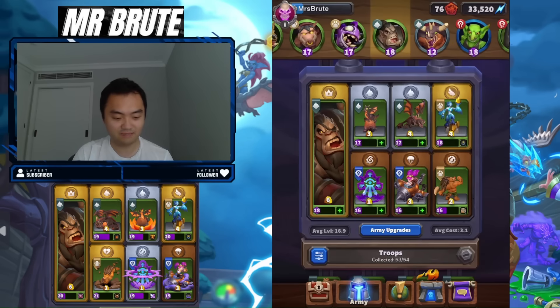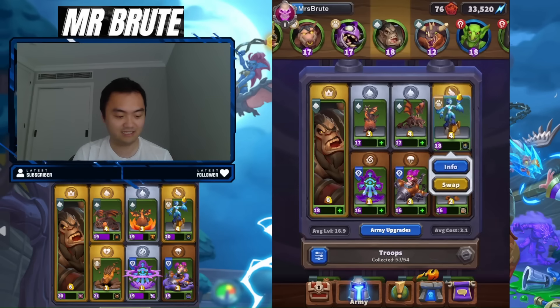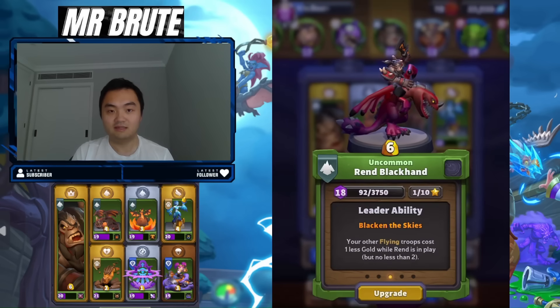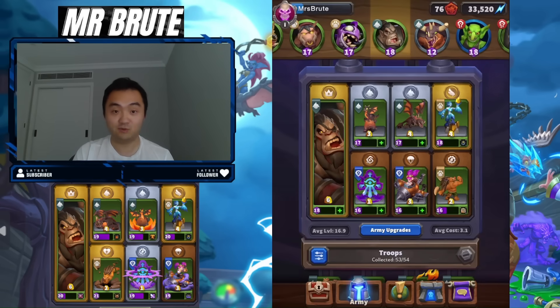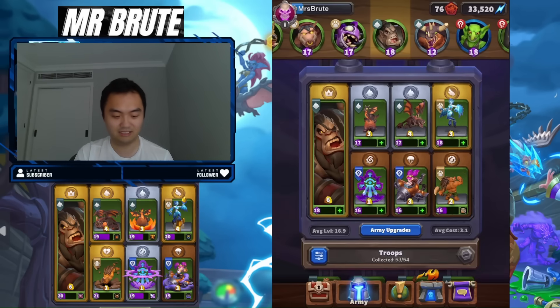We're in the Blackrock dungeon this week. I know a lot of you have been asking for Ren decks. It's a super popular leader in both PvP and PvE. It's very standard because everyone runs the same flying units in the deck to make use of Ren's leader ability. I'm going to try the dungeon this week without any talents, so I'm going to unequip my talent.